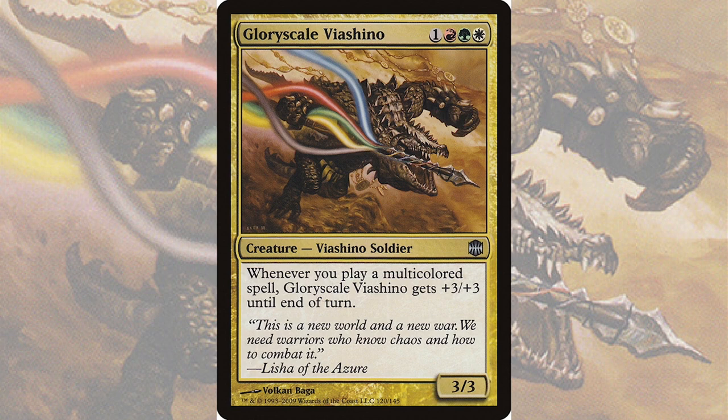Gloryscale Viashino is a 3/3 Viashino soldier for one red, green, white, that has: whenever you play a multicolored spell, it gets +3/+3 until end of turn. This commander has a very simple trigger-based pumpability. What I really like about it is that this pump gives us a +3/+3 per trigger — already a massive boost, and even one activation can drastically change the outcome of a combat. What caught my attention is that the trigger is playing multicolored spells. This interested me because caring about multicolored spells is a fairly niche theme, even within full commander. Even better, searching for multicolored spells in common pushes me to find all kinds of unusual cards I would otherwise overlook in favour of good stuff cards. So, niche theme plus niche cards plus a creature that hits like a truck? Sounds like my kind of deck.